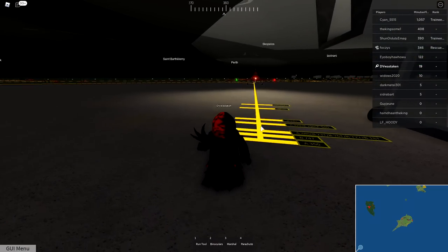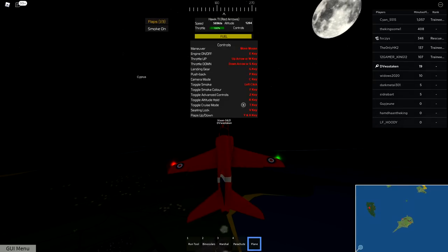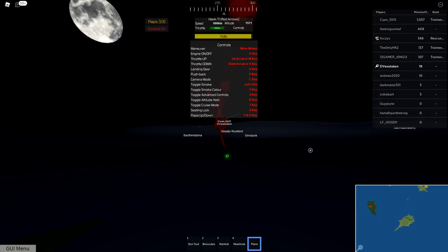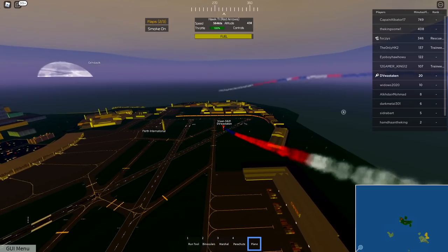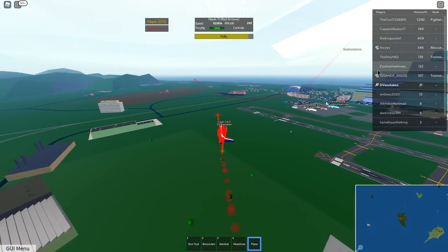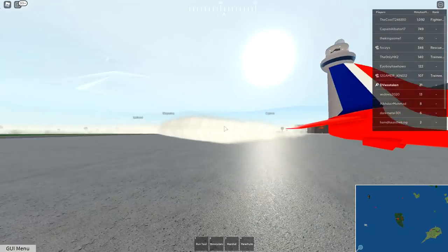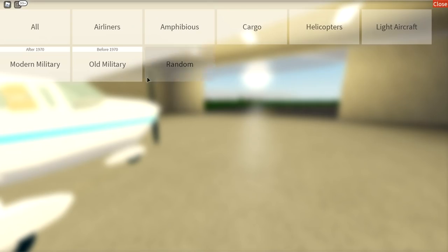Let's do the Red Arrows real quick - this is a really agile plane. Can you do colors? Smoke color - you can change smoke colors! Of course we're going to go red. That's super cool. You could do red, white, and blue. Time for fly-bys. You can see my trail, it looks so cool. Look at the smoke on the runway - look at all the smoke. I forgot to turn it off. We're going to leave it like that - it's just going to be sitting there smoking.